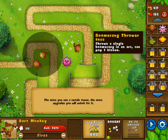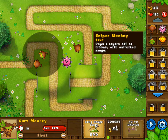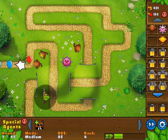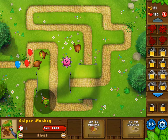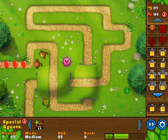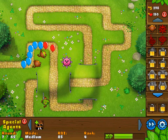Actually, I can use a boomerang thrower right now. The more you use a certain tower, the more upgrades you'll unlock for it. I want to try getting my sniper monkey. Maybe we'll go put him this way. He has really good range — look at that! He still notices it from all the way over there. That's very good indeed. Maybe I could sell this other monkey since he's not actually doing anything. Round seven out of 65 — what's with all the blue balloons all of a sudden?